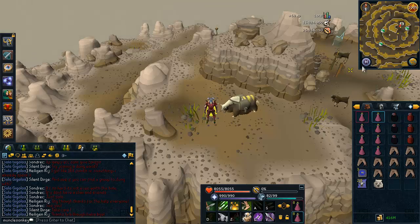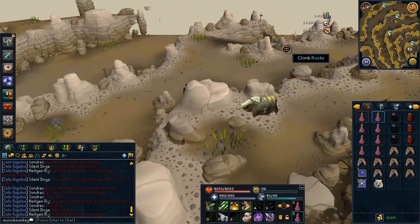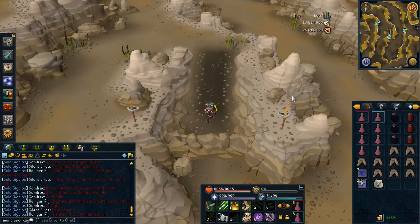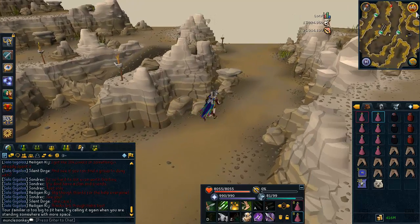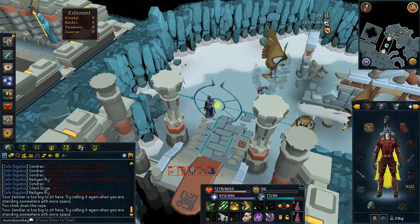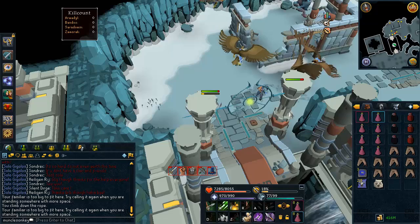Once you're ready, just teleport to Trollheim mountain and run to the God Wars Dungeon. Now we're in the Armadillo area. You kill avians to get kill count, and these do drop adamant bars, so it adds a little bit of profit. You can usually make about 100 to 150k just from your kill count.